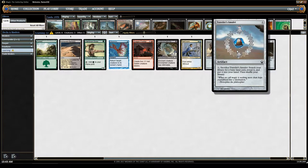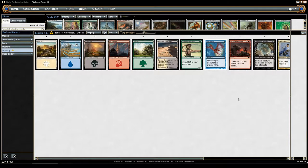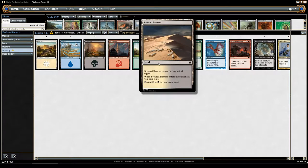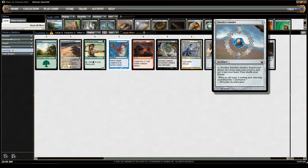Next is an artifact — and Summoning Sickness does not affect artifacts. Here we have Traveler's Amulet, which costs 1. You can sacrifice it to search your library for a basic land card, reveal it, put it into your hand, then shuffle your library. Most cards that require you to look through your library will also require a shuffle afterwards. The key word here is 'basic land' — you could not search up a Scoured Barrens because it's not a basic land.